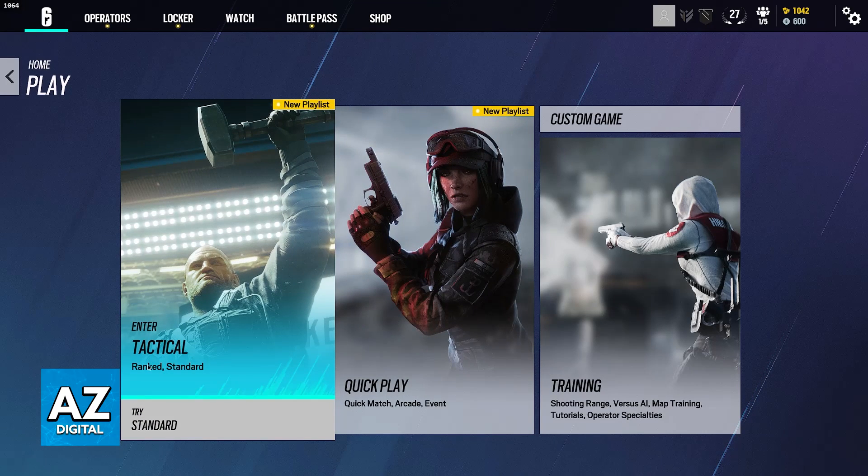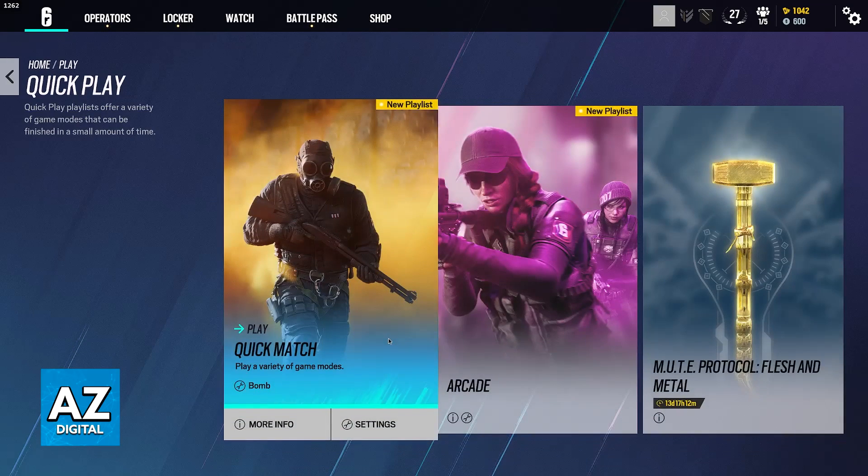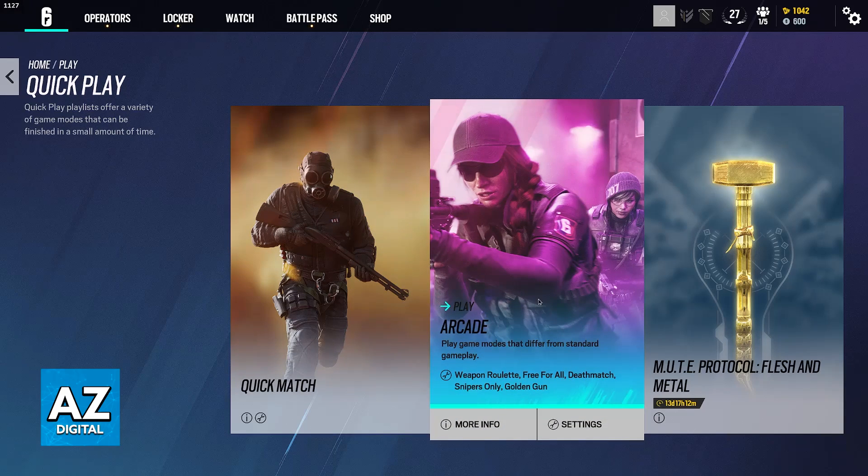Tactical is going to include ranked matches and then the standard gameplay of Rainbow Six Siege. Under Quick Play, you have a Quick Match and then Arcade and Events, so these are essentially sideways to play the game. You have Quick Matches, which are faster and more fast-paced, so if you just want to get a Quick Match out of the way, you can go here, and then you can go into the Arcade, where you have different fun game modes.